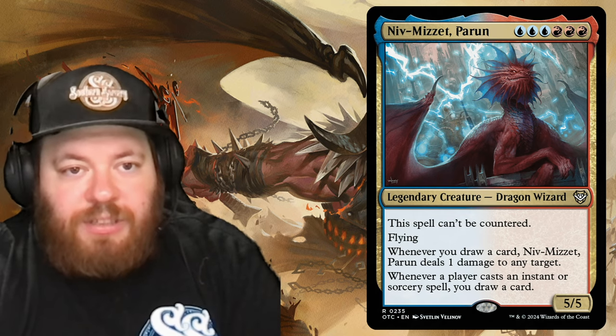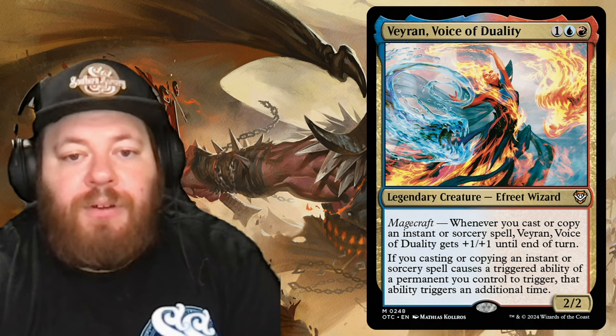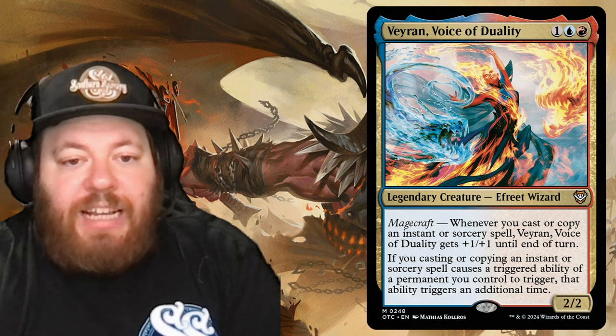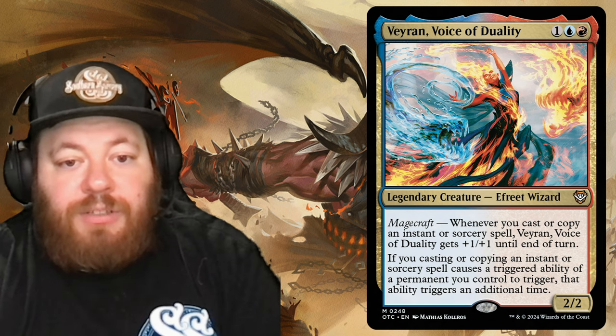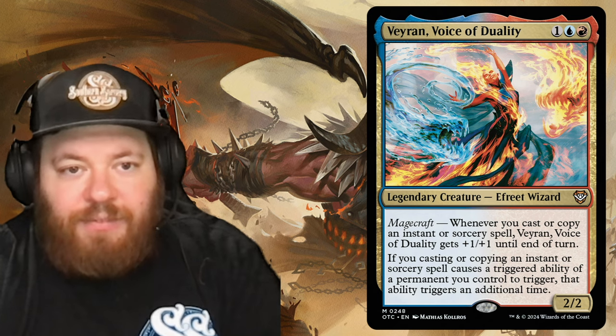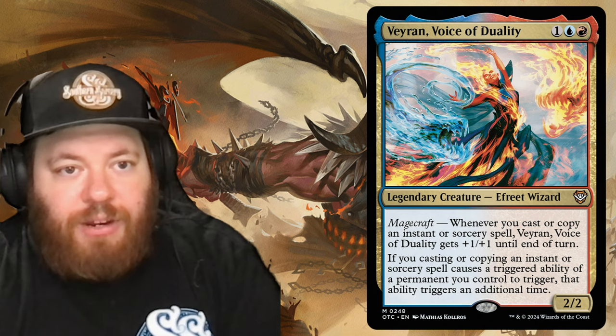One of the more expensive cards in this precon is Veyran, Voice of Duality, an Efreet Wizard for one blue and one red with Magecraft. Whenever you cast or copy an instant or sorcery spell, Veyran gets plus one plus one until end of turn, and a triggered ability of a permanent you control triggers an additional time. All your token creation and life-pinging effects double with that second ability — a great card.